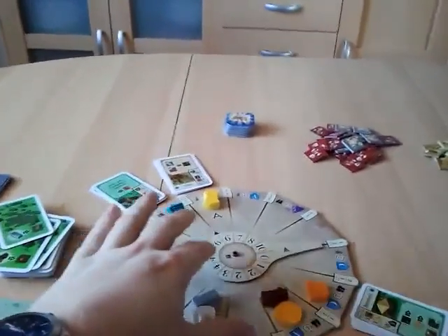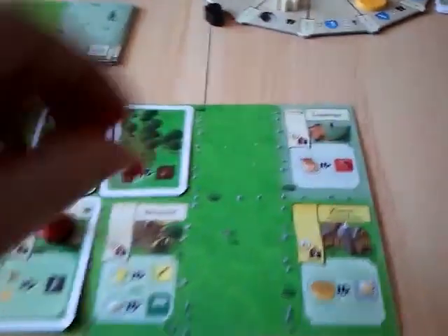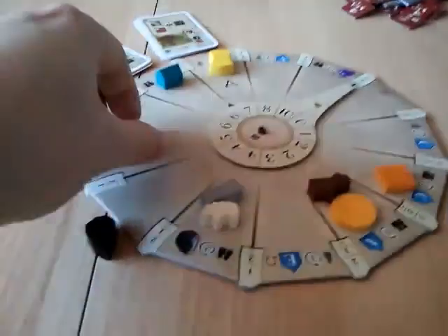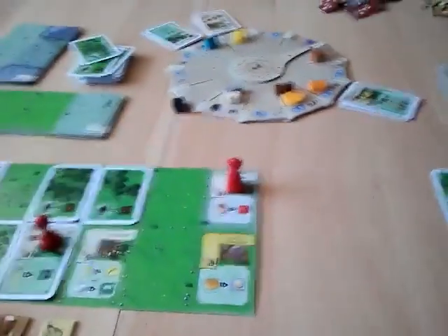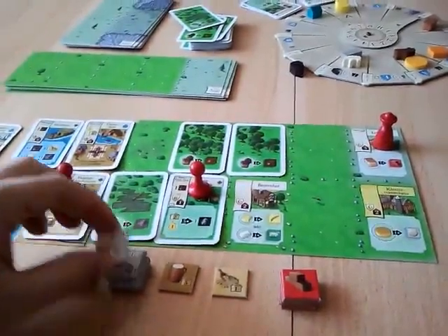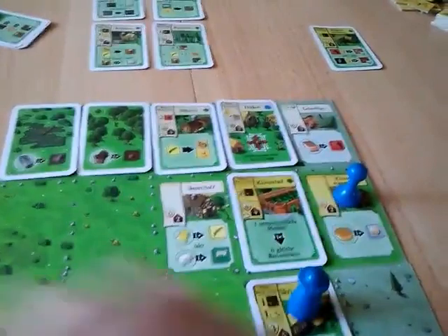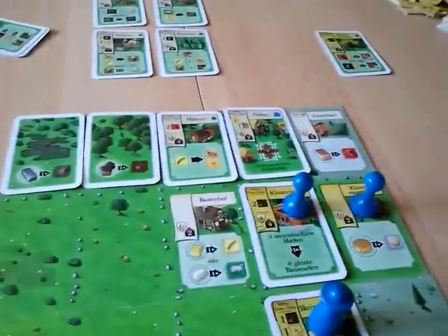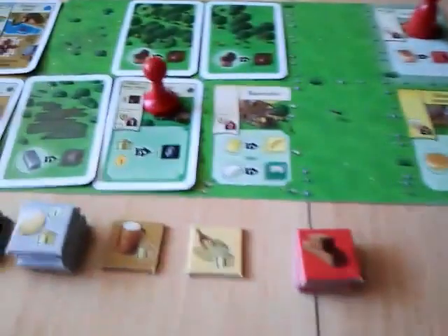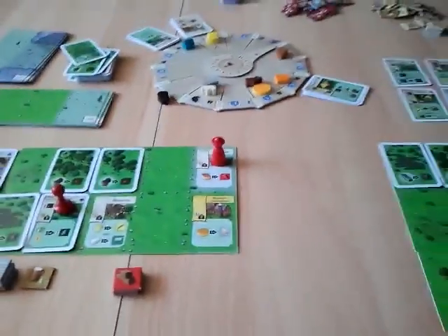The red player advances the wheel and decides to use his clay mount, collecting clay from the production wheel — clay is at five. Then he decides to give a work order to the other player, paying him a coin and telling him to move into the cloister yard, where he can get six of the same basic goods for three different goods. He pays a coin, a mold, and a clay, and wants six wood.